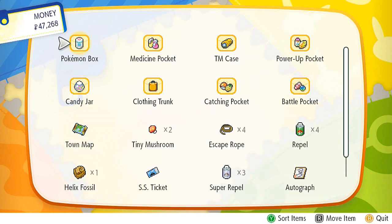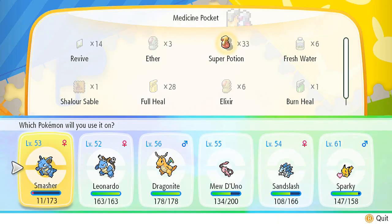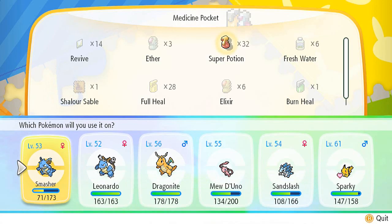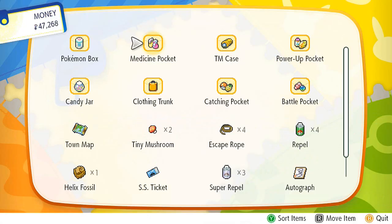Let's go ahead and heal up our Pokemon — that last battle was very irresponsible. Everybody's getting a Super Potion. I should have bought myself some Max Potions. Everybody's getting healed up — Sparky as well. Okay, so everybody's healed up.